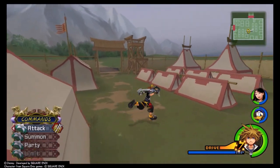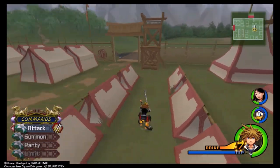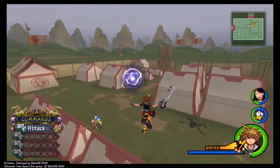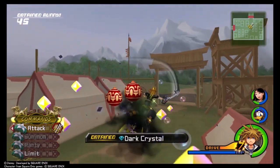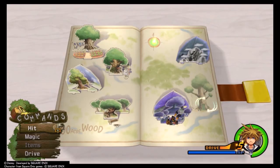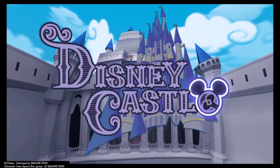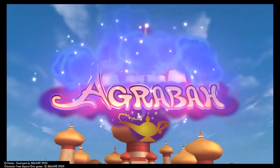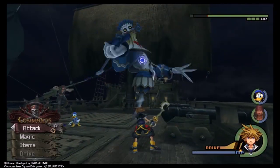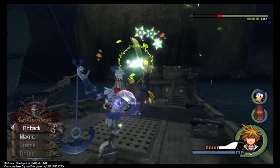Hey, welcome back. Time to finish what we started. If you're just joining us, what are you doing? This is Part 2. I've kept the titles and numbering for these videos very simple, because that is what Kingdom Hearts fans crave. But if you're just interested in hearing about the cream of the crop, I'll give you a quick recap. In Part 1, we went over numbers 15 through 9: Atlantica, Disney Castle, 100 Acre Wood, Pride Lands, Port Royal, Land of Dragons, and Agrabah, in that order. I think this project has been delayed long enough, so let's just get right into number 8.